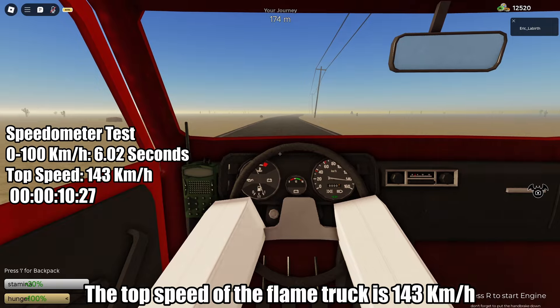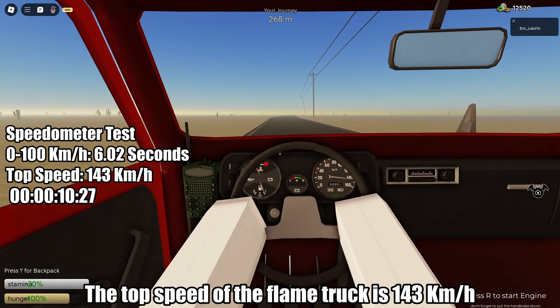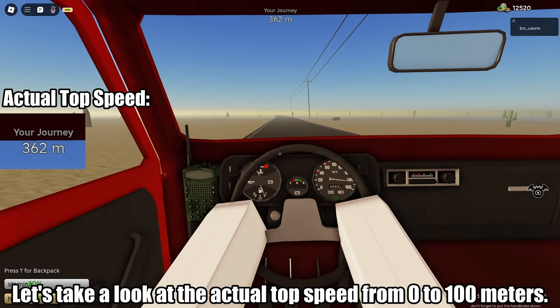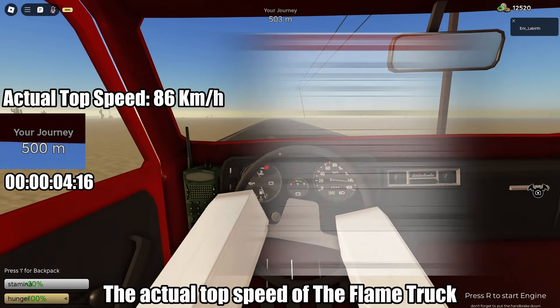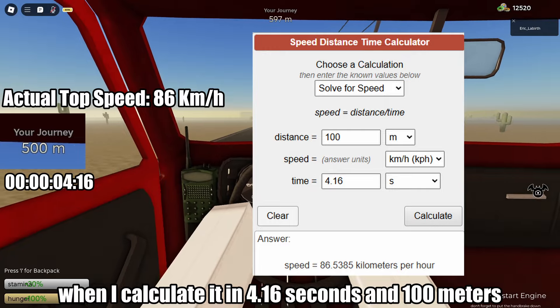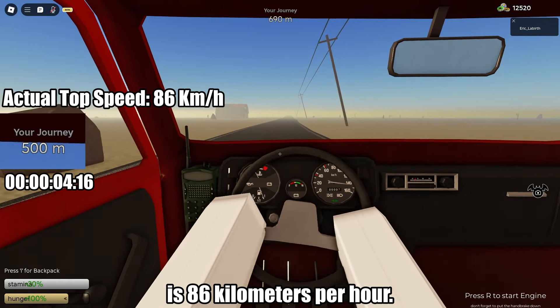The top speed of the flame truck is 143 kilometers per hour. Let's take a look at the actual top speed from 0 to 100 meters. The actual top speed of the flame truck, calculated over 4.16 seconds and 100 meters, is 86 kilometers per hour.